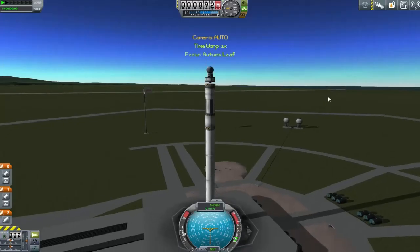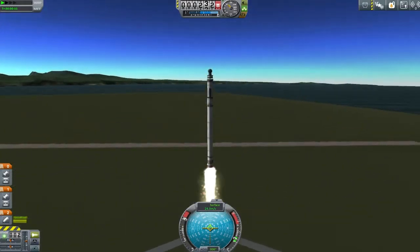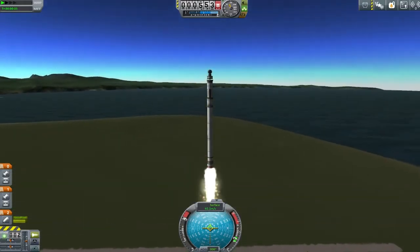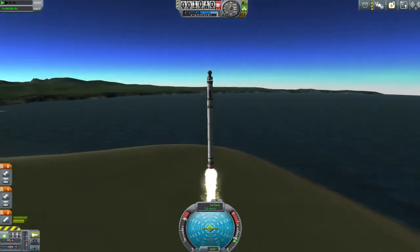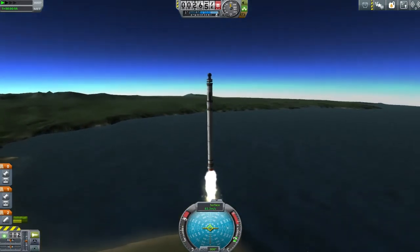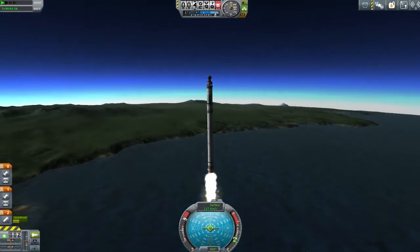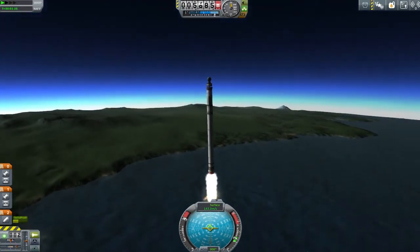So we take a contract that will give us another whopping 75 points of science. This contract is to test the LV-1 — the tiny little rocket engine for ants — on an escape trajectory from Kerbin, which I feel should be relatively easy to do, especially given all the experimenting I've just done with solid rocket boosters.